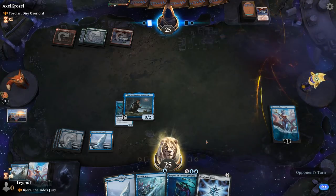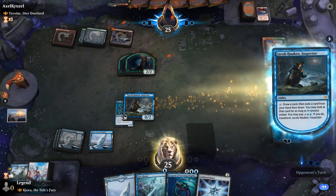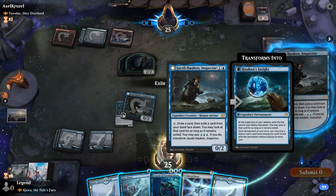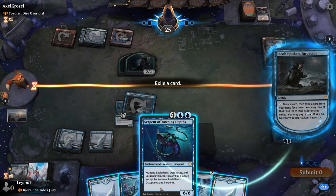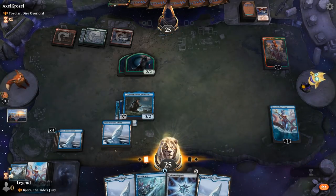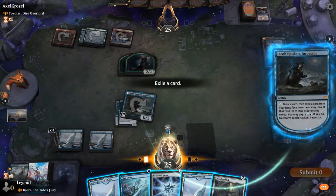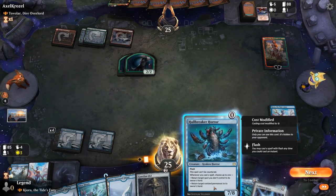Arlin resolves. Do we still want Cold Steelheart? Next turn we could already play the Serpent, or transform Jacob into Hawken's Insight and cast a free Hullbreaker Horror — which is pretty decent. So let's exile the Serpent for now. We float the mana first, then transform, Cold Steelheart goes away, and then play the free Hullbreaker Horror first, in case they have enchantment removal.